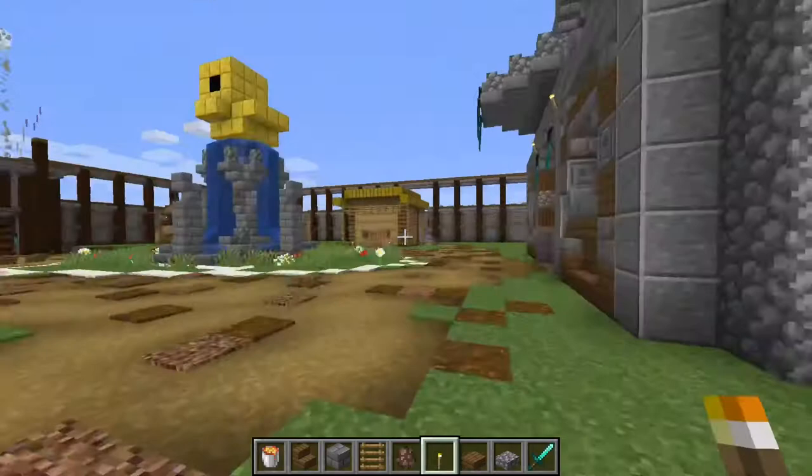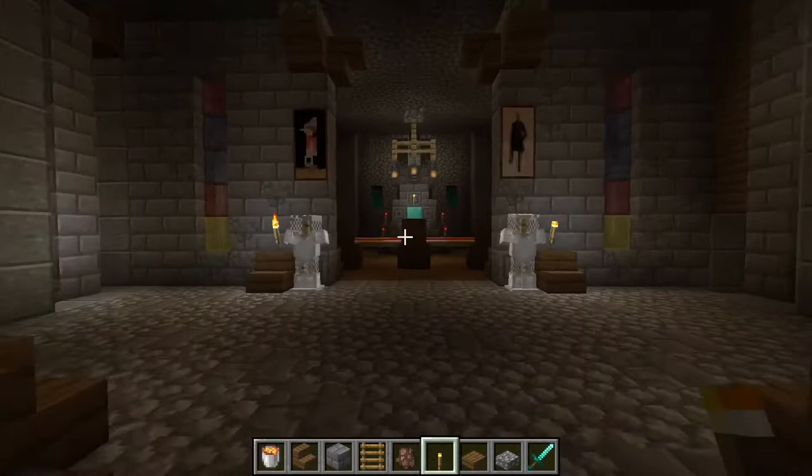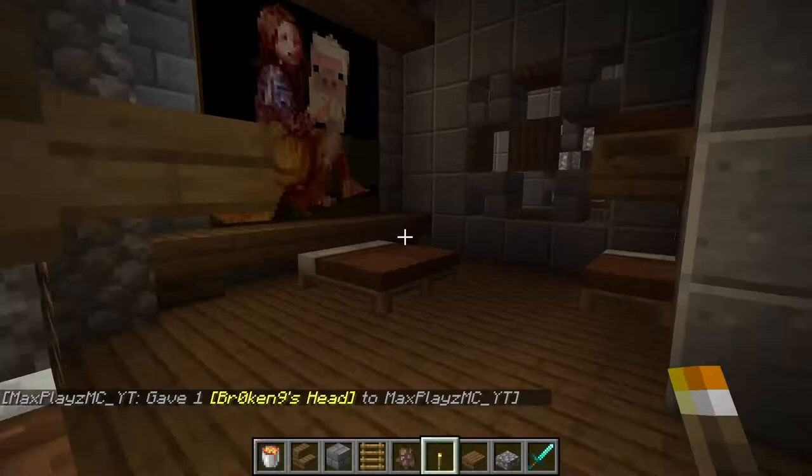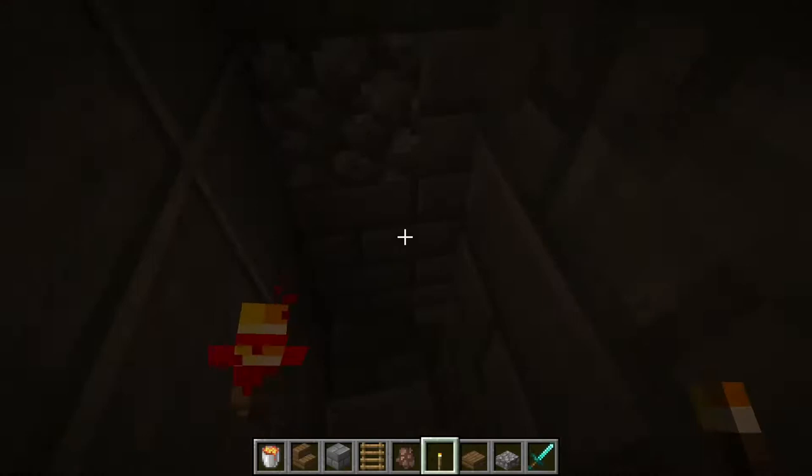To your right you see the stable with all the horses and a villager to take care of them and make sure they're well fed. If you keep going to the right is the keep. There are two armor stands, but if you turn to the left is where the armor and supplies for the soldiers are kept — those are underground so they're not shown.